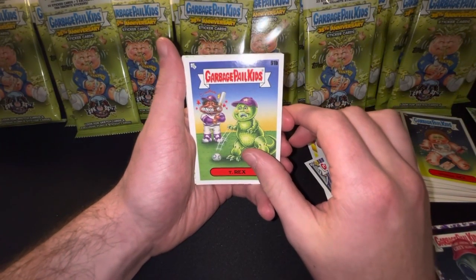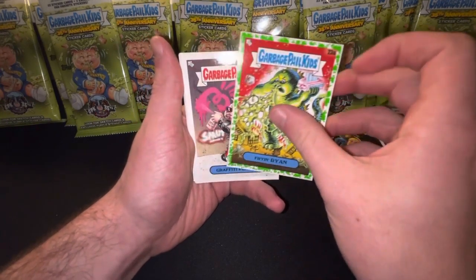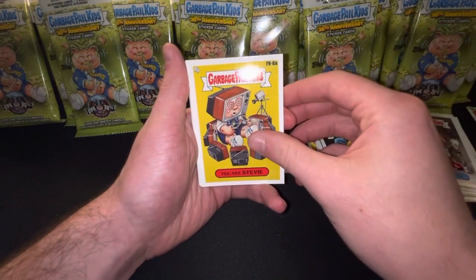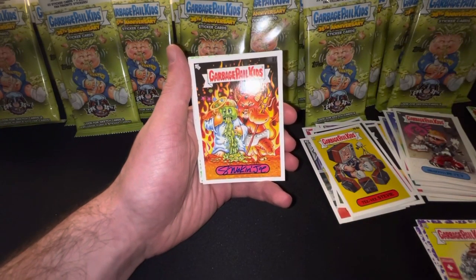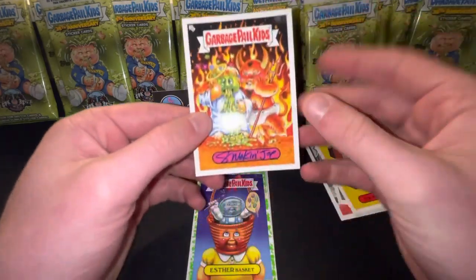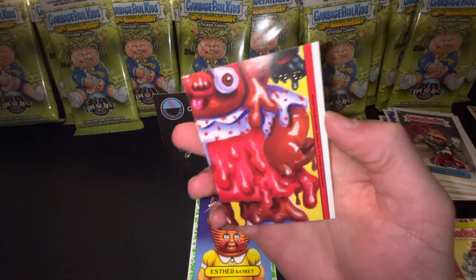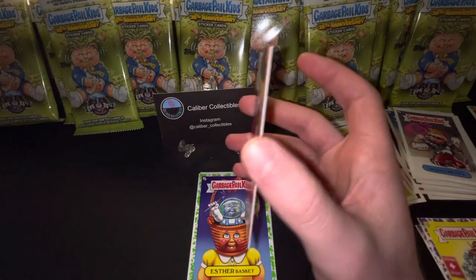T Rex, B. Here's a Fryin' Ryan, A — that's a really cool looking card. Graffiti Petey, fan favorite, B. TB Stevie, A. Here's a purple — Leather Heather, A. Oh, look at that. Wow. That's actually my first ever autograph card. That is an artist autograph. Numbered to — get the light on it — numbered to 50. Number five of 50.